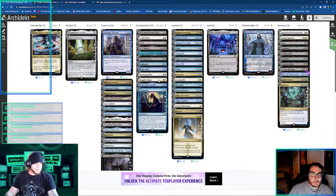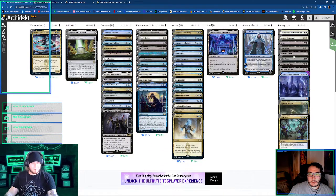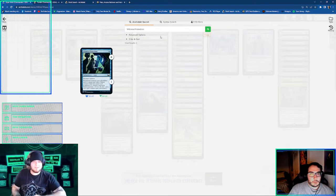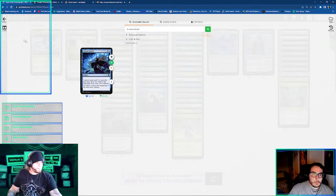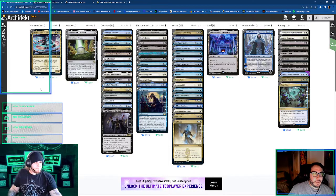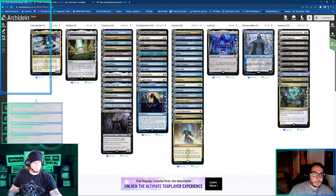I don't remember if I still have a Windfall in the deck or not. Oh, alright, we have Arcane Denial — the big one. But again, this is closer to how I'm playing mine, where I'm just trying to keep the board protected. There's not really that many degenerate draw cards, you know?